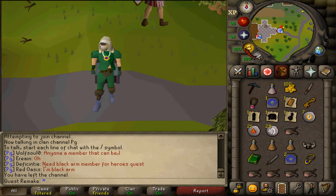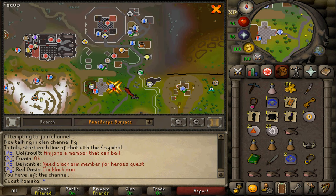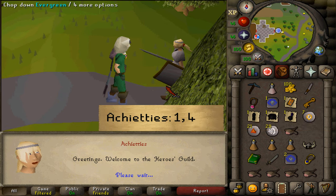Where to start this quest is right in front of the Heroes Guild, here just north of Taverly and just south of Burthorpe. Let's talk to the girl in front, Achietties, and select option one and then four.